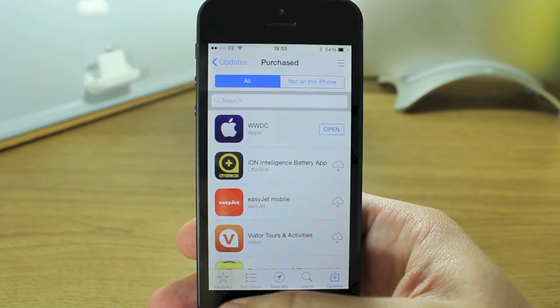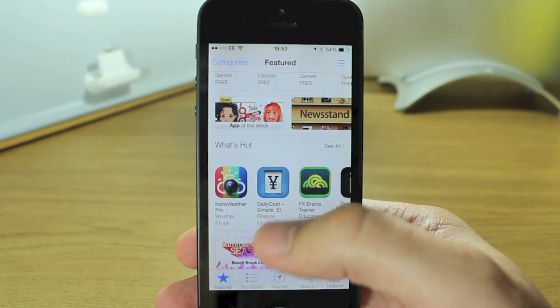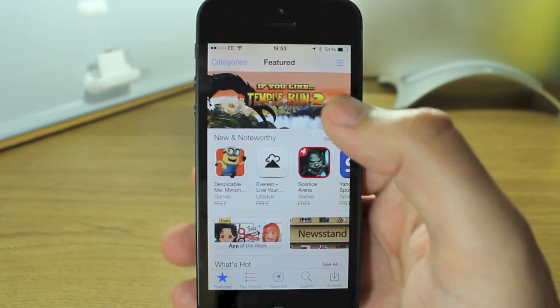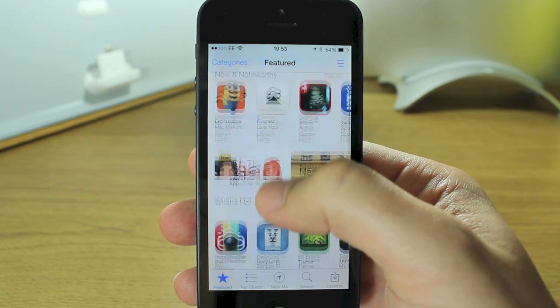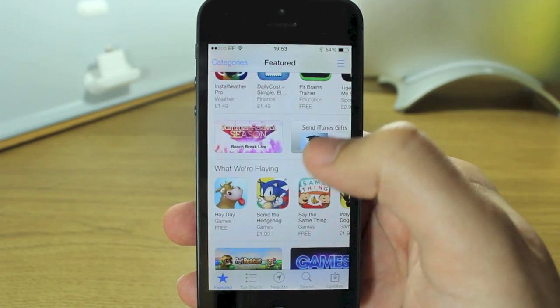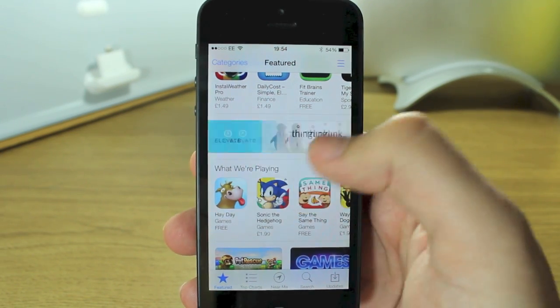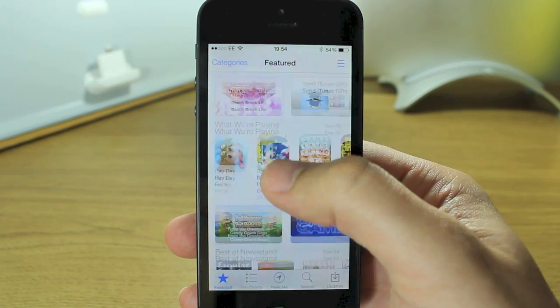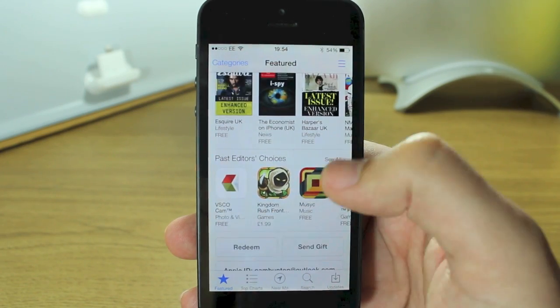So if we go into the App Store first, this will normally be your home screen — this is the featured home page. You'll see things that you're familiar with like the Editor's Choice stuff on the top, the more popular ones, new and noteworthy, what's hot, different categories where they basically group apps together, what we're playing, Editor's Choice, Best of Newsstand, and Past Editor's Choices.